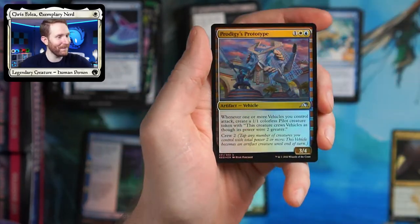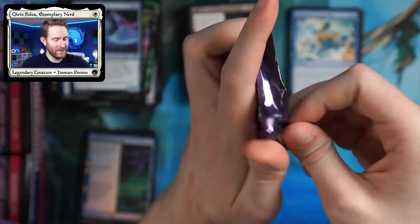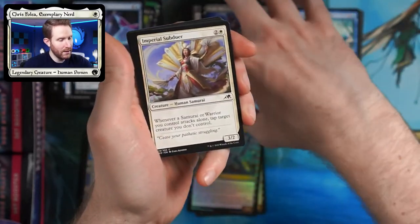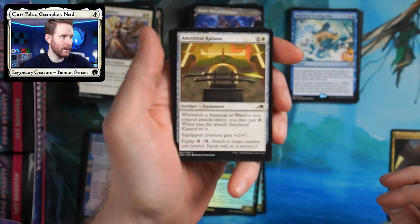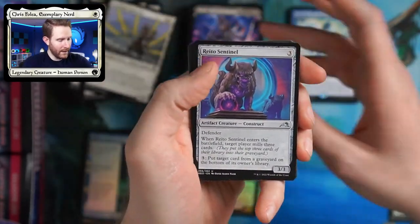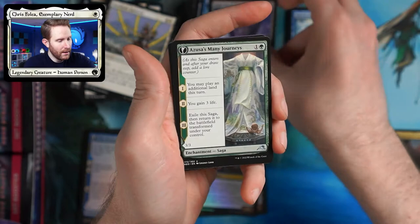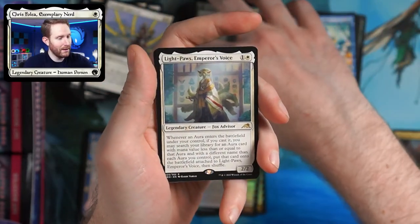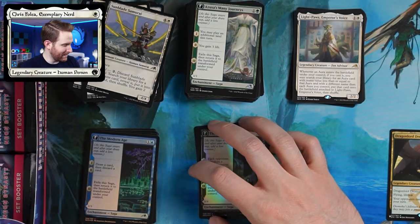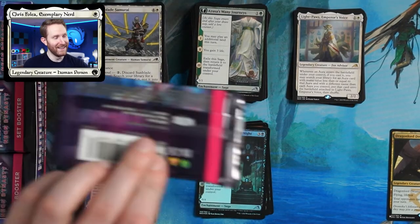Are we gonna have another completely dud box? We've gotten nothing even remotely worth anything this time around, other than the Dragonlord Dromoka. So I guess it's not a complete dud. Got a mountain, we have a Blade-Blizzard Kitsune. The real benefit to opening boxes is like three years from now — you'll be building a deck and you'll need some common or uncommon and think, I opened some of that, maybe I have it. The same thing's happened to me a lot building Commander decks.